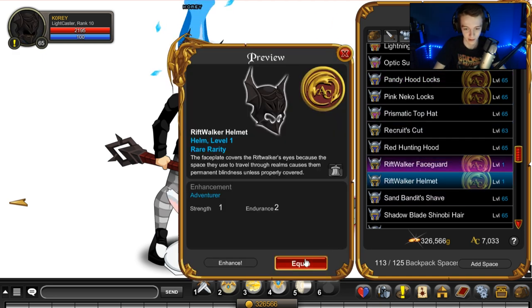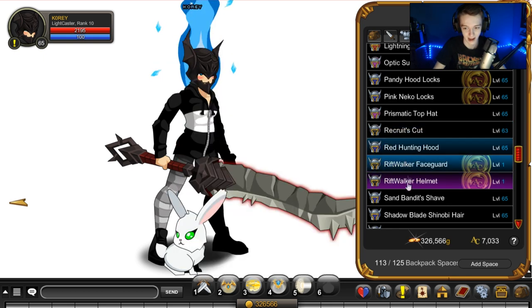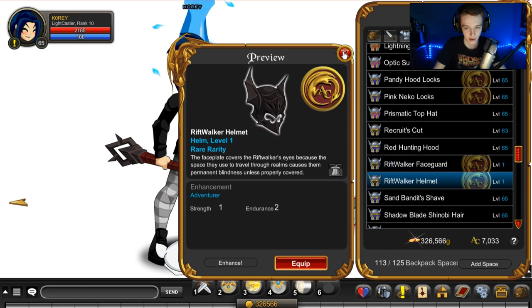Now we have two different helmets. Hopefully they fix the dual blade bug — I might tweet at someone and we'll see if we can get that fixed. Someone could also submit a bug report. So there's a version of the helmet that shows your face and a version that does not.